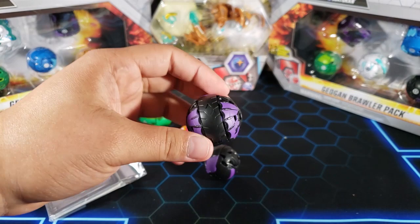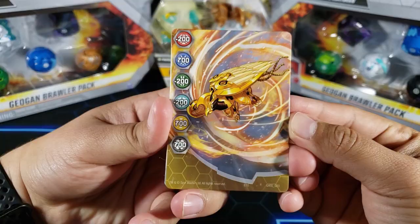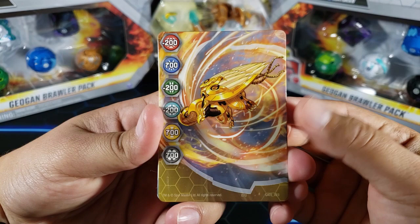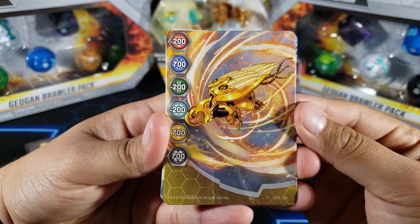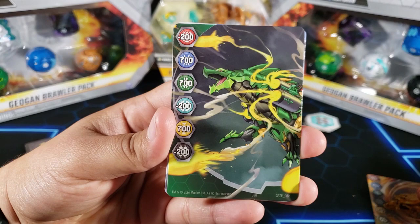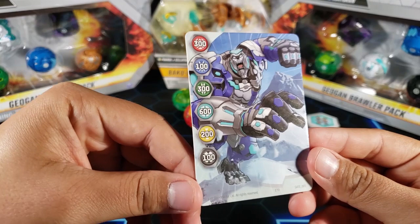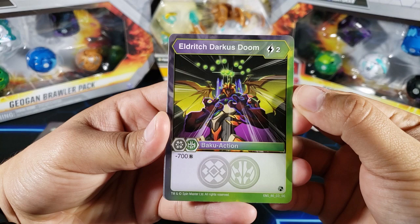This is actually going to be my second Dragonoid from Geogun Rising, so that's pretty awesome. We have a guide on how to play with the gate cards and we also have some gate cards — three of them. Here is Pyrabian, very nice, we've seen this art in an Age of Arlis card. We also have a Gilitor, and then we have a Gortheon for the last gate card.